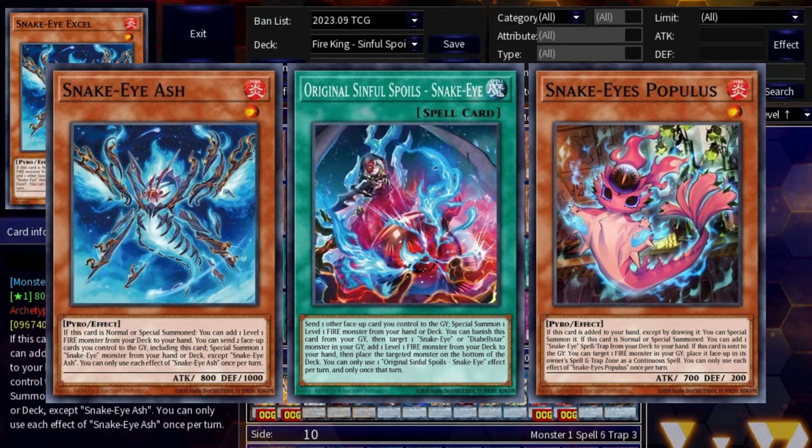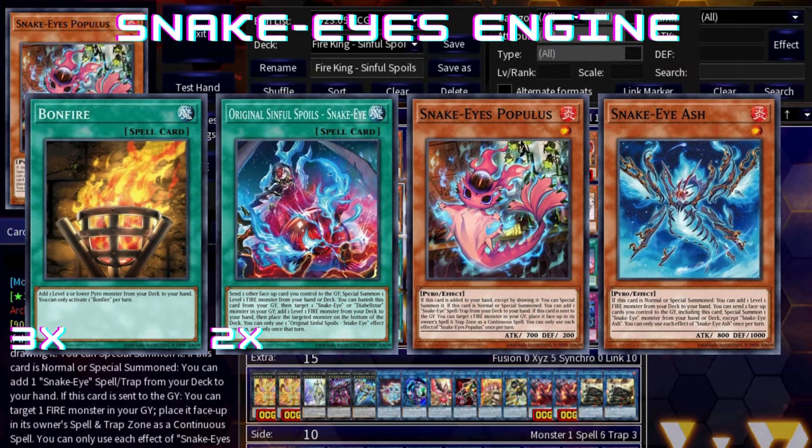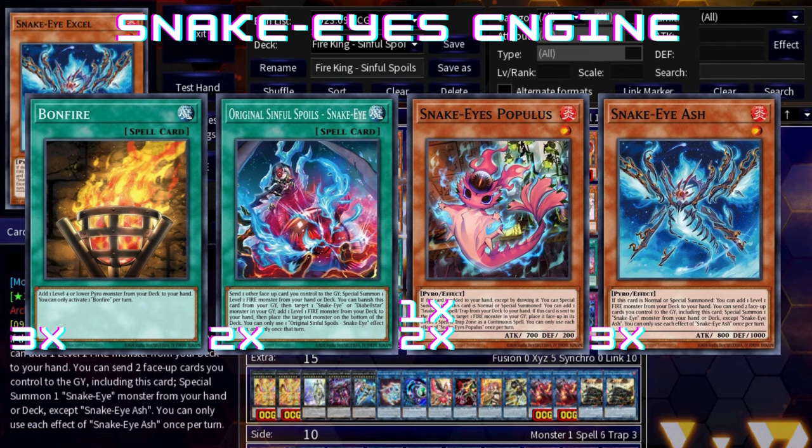I'm going to show you step by step how to do each and every combo with Snake Eyes. To play the Snake Eyes variation, you have to play three Bonfire, three Snake Eyes Excel, one Snake Eyes Populous, and two Original Sinful Spoils spell cards.